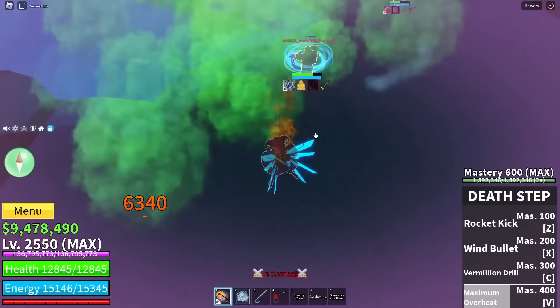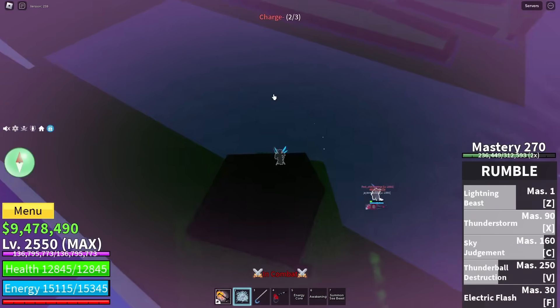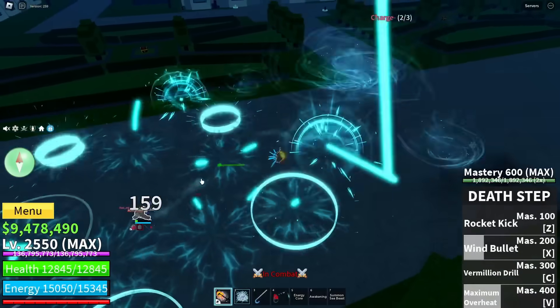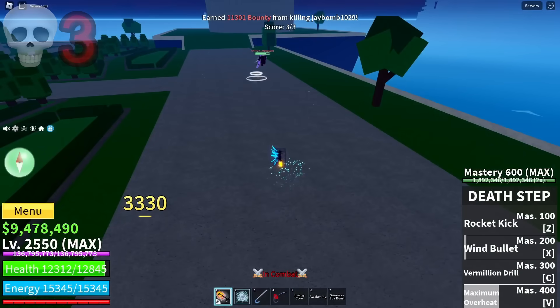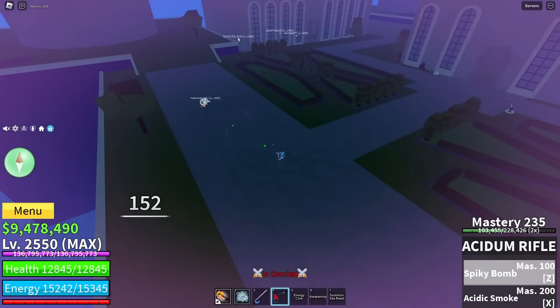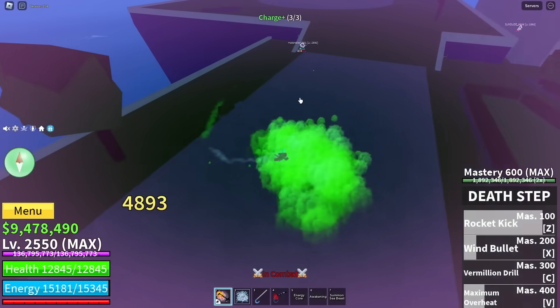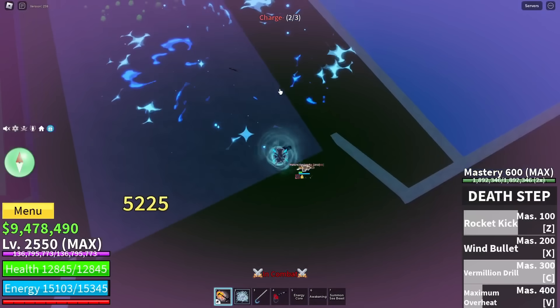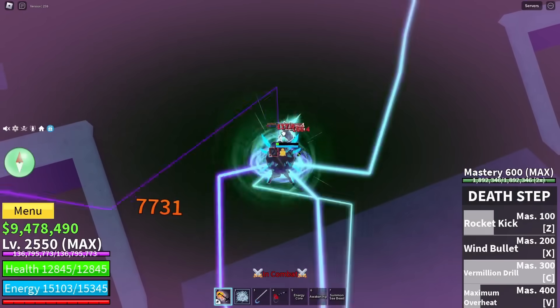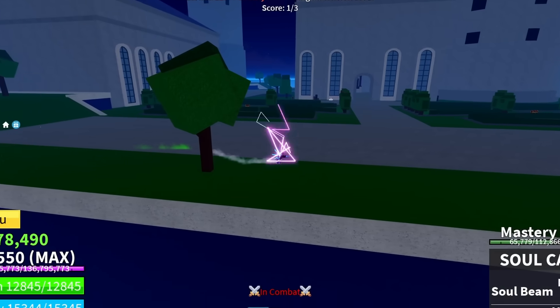You want to die too? All right — X, Z, nice. X, X, X — yes sir, we killed him. Now we gotta kill this shark anchor dude. We hit him — nice, hit him with the click as well, he's getting destroyed. C — that teleport was clean, and X — that was so clean, we're crazy.